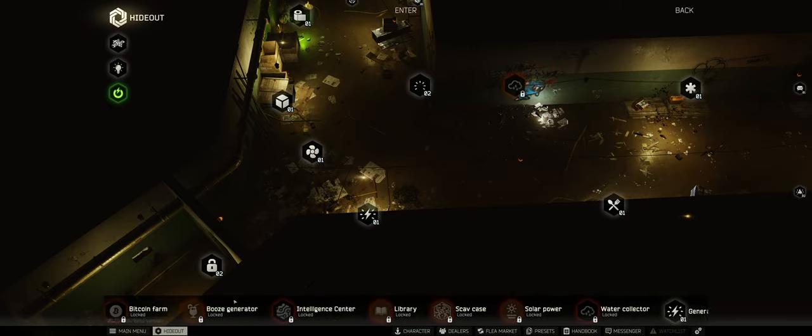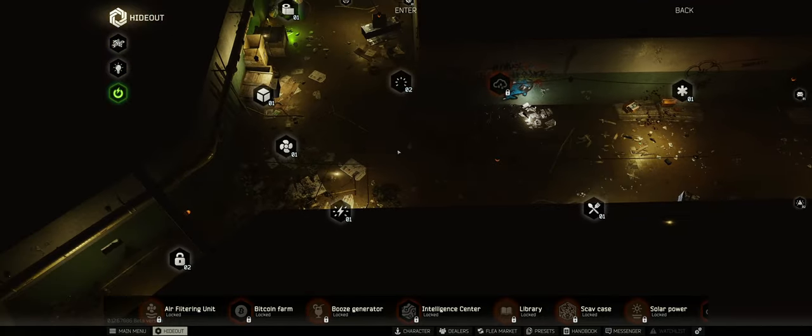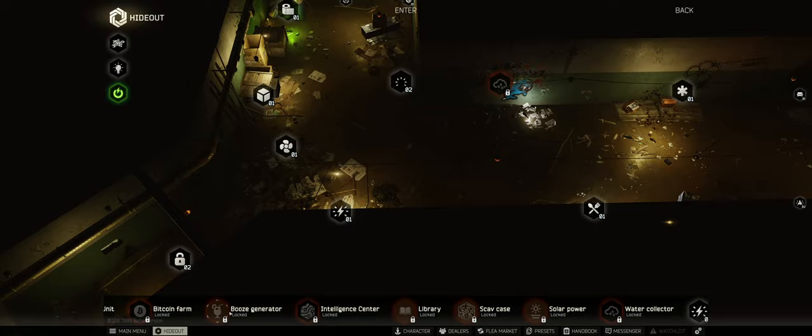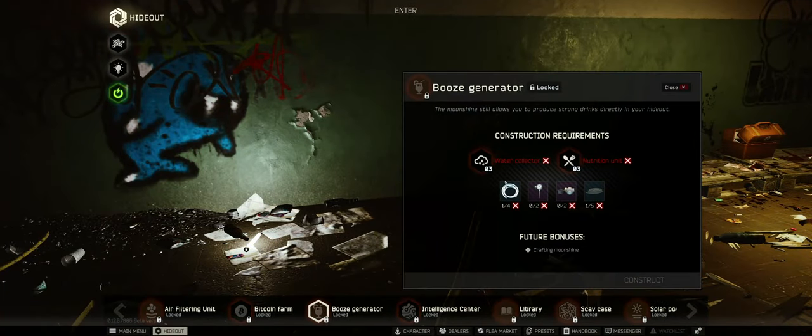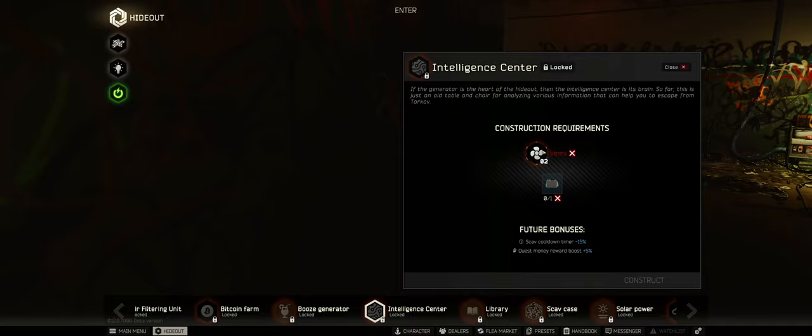If I go completely to the left, you can see things like the air filtering unit, bitcoin farm, and boost generator — these are not shown on the main view. So if you want to know what you need to build, check down here. For example, the boost generator requires water collector level three and nutrition unit level three. The intelligence center requires vents level two and one intelligence folder.